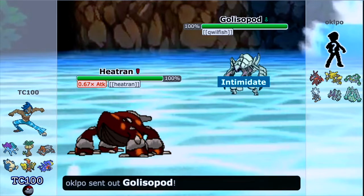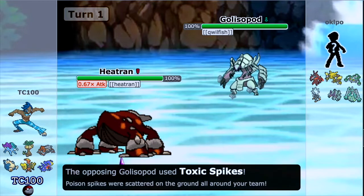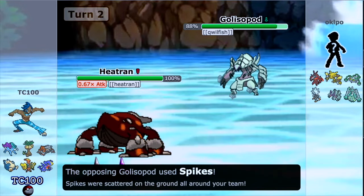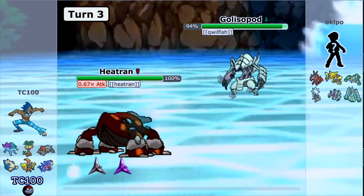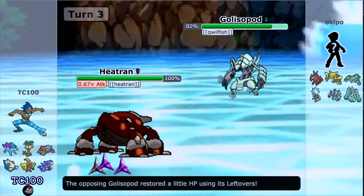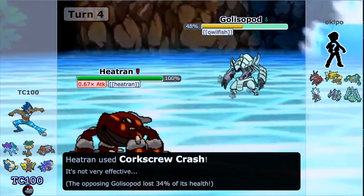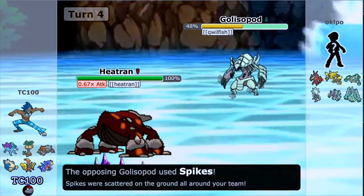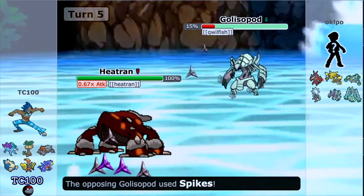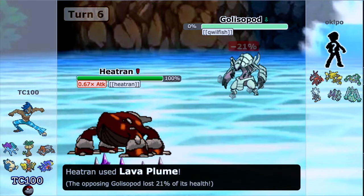I'm going to start with Heatran, the original Heatran. We see a Golisopod with Intimidate, and we find out this is Qwilfish — so this Golisopod has the moveset from Qwilfish. He goes for a lot of Entry Hazards here as I try to put some damage onto this Pokemon. I kind of regret doing that, because clearly I don't have a Defogger or Rapid Spinner, and I'm basically wasting some turns as he stockpiles Entry Hazards. So I'm just going to go ahead and KO this Golisopod.